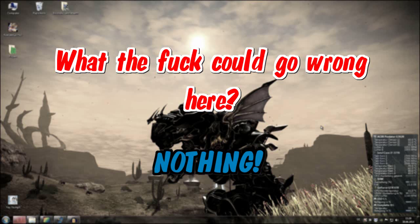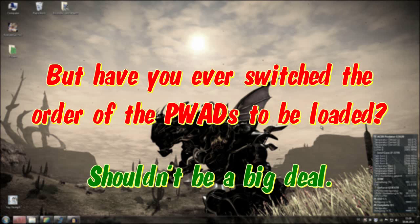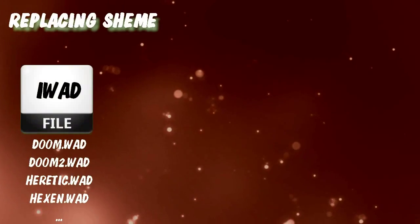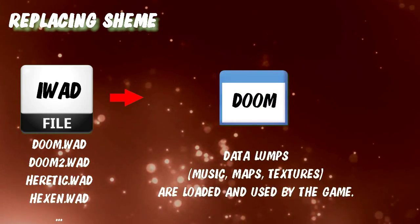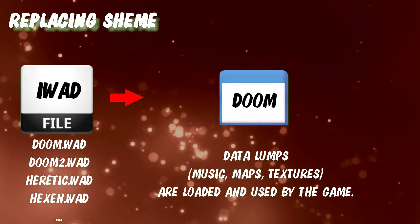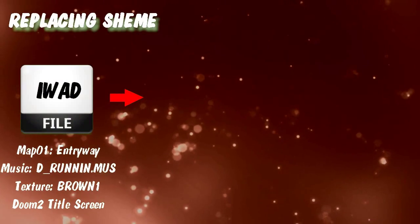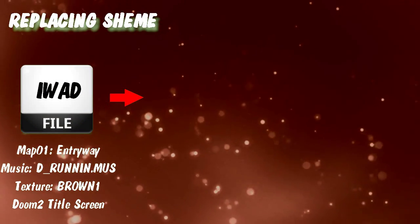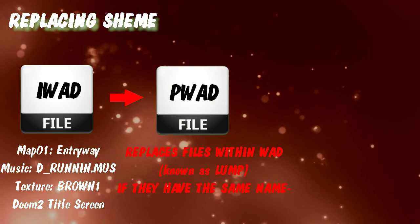But have you ever switched the order of PWADs if you were using more than one PWAD at once? Well, you shouldn't. Normally the iWAD - that is the name of the WAD which comes with your game, like Doom.WAD, Doom2.WAD and so on - contains all the necessary data for a normal game session. If you instruct the game to load a patch WAD, it will replace all the files within the PWAD with the iWAD files when both share the same name or are otherwise involved to work with the game.